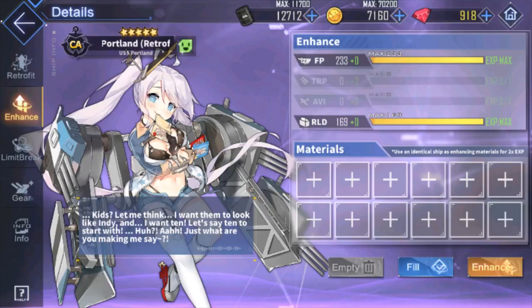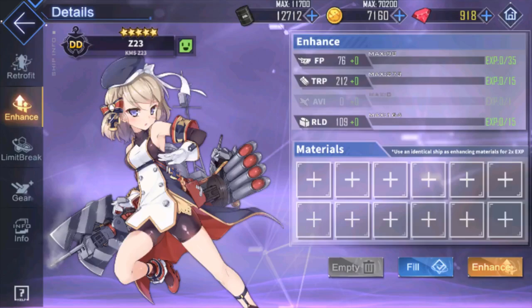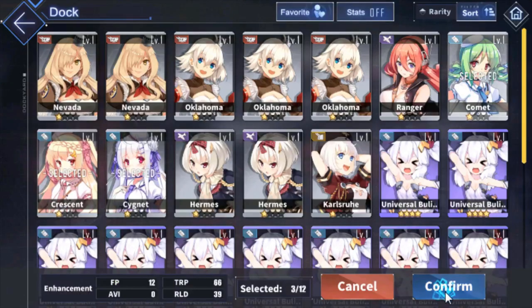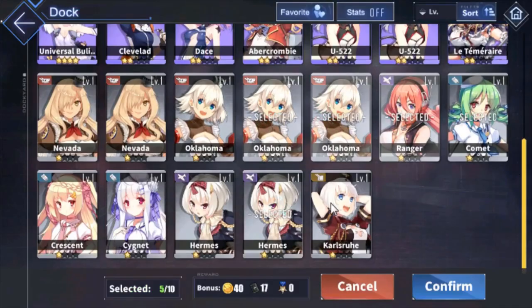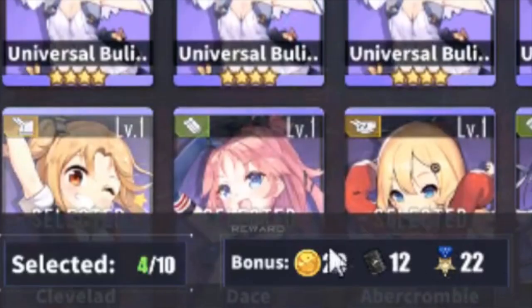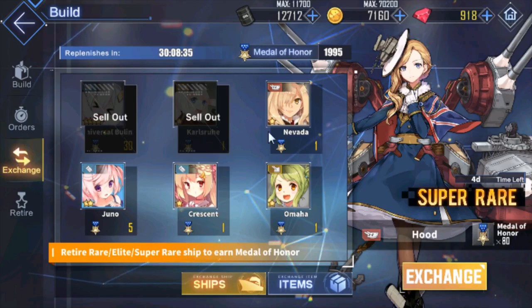There are four stats you can raise by fusing fodder ships into your focus ship in the enhance tab: firepower, torpedo, aviation, and reload. If a stat is grayed out, that ship cannot be leveled in that stat. Different fodder ships provide different stats — BBs give firepower, CLs and CAs give reload, DDs give torpedo, and CVs give aviation. You should only enhance with common ships, as they yield nothing on retirement. Uncommon, elite, and super rare ships give medals on retirement, which are used for exchange shops, so save those instead.